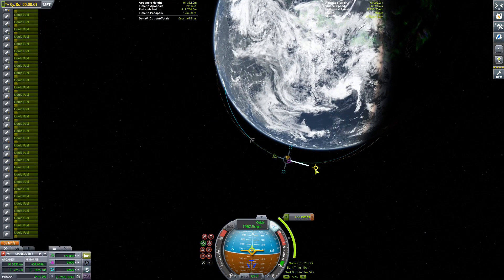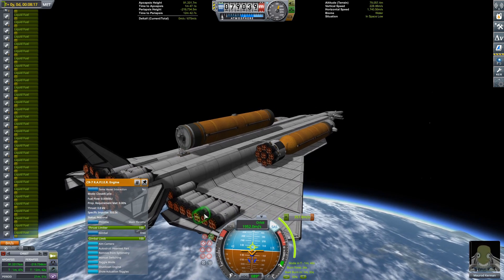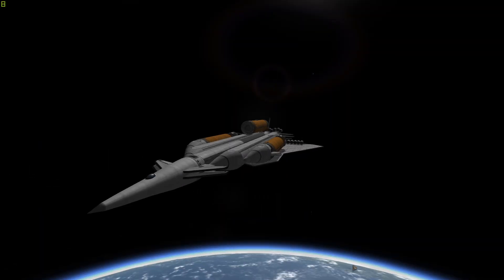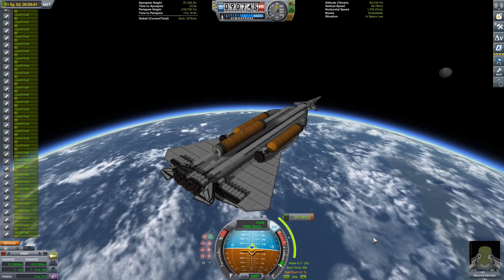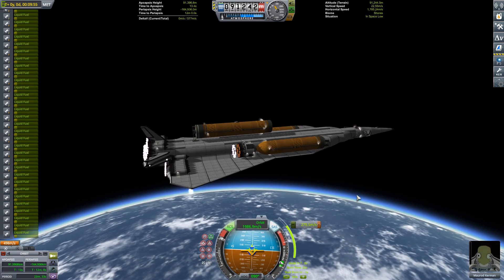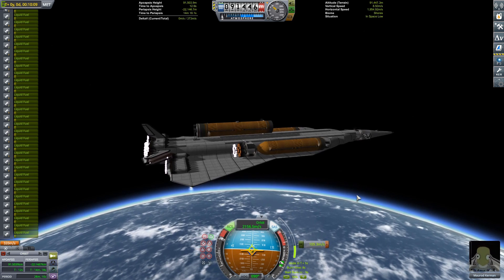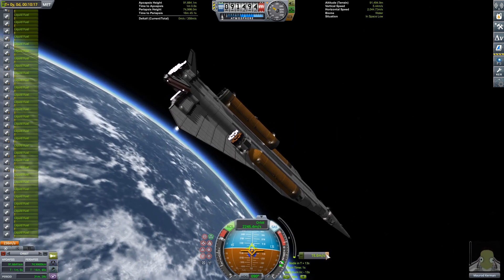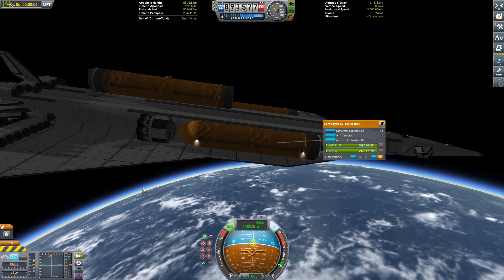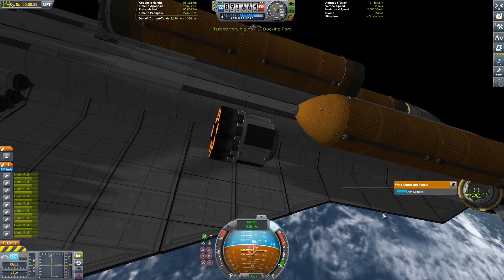I wanted to talk about that fairing deployment for a second. When I deployed that fairing it kind of just disappeared — that fairing is obviously dead weight once you get out of the atmosphere, and it would just crash into my craft. What I did is hit deploy and then hit time warp right away, so it magically warps through. That's a very niche trick but it's useful. Going back to his SSTO — he did what his goal was, and I think I accomplished mine: a practical SSTO that can carry 500 tons to LKO.